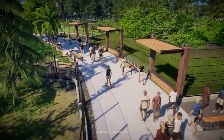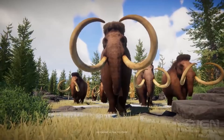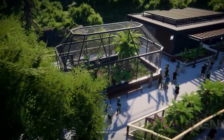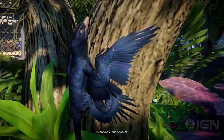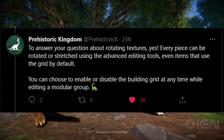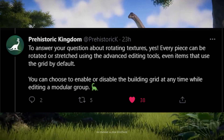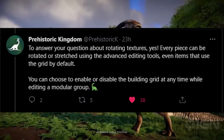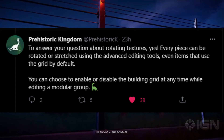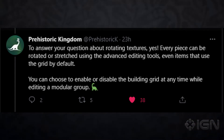Definitely comment down below — let me know what you're most excited for with Prehistoric Kingdom: the dinosaurs, the 250+ modular build items? Over on their Twitter, Simply Savannah shared her devlog video and was asking some good questions, and Prehistoric Kingdom actually replied. To answer her question about rotating textures — yes, every piece can be rotated or stretched using the advanced editing tools, even items that use the grid by default. You can choose to enable or disable the building grid at any time while editing a modular group. And that is awesome.